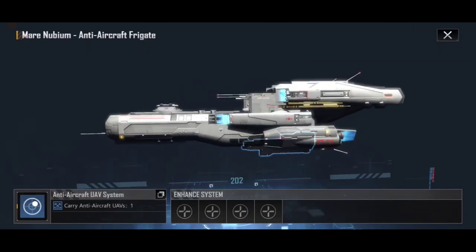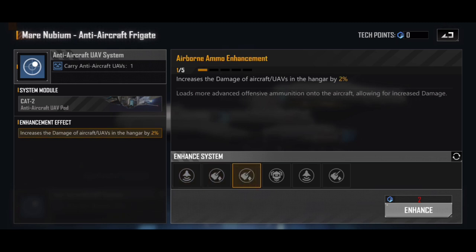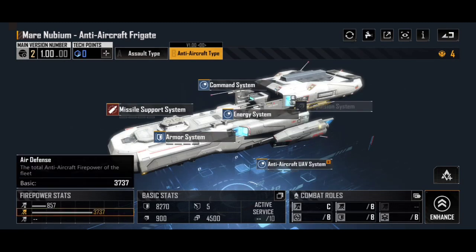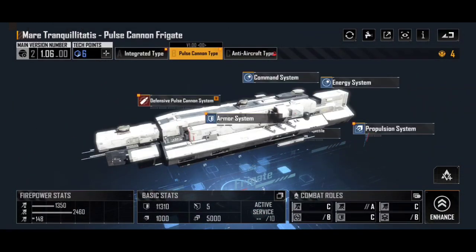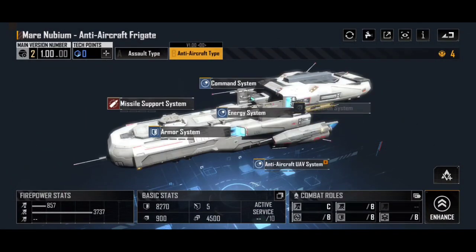Those aircraft are going to get shredded as they try to do their attack runs — that's the big advantage of the anti-aircraft variant. The basic firepower stat on this for anti-aircraft is 3,737. That is huge for anti-air, especially since that's before upgrading and it affects the entire row. The only ships I can think of at this level that would do this kind of damage are things like the Mare Tranquilitatis pulse cannon type, and even then, that doesn't do as much damage and only attacks things that are attacking it.